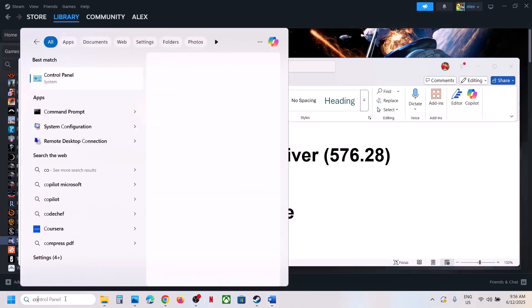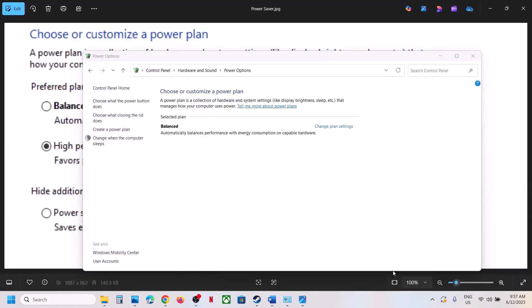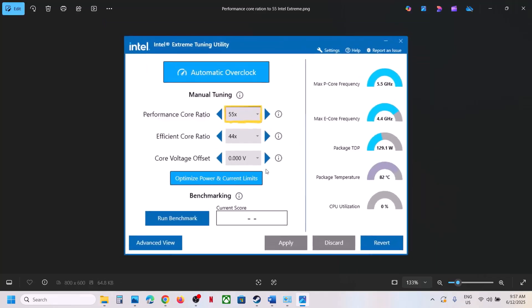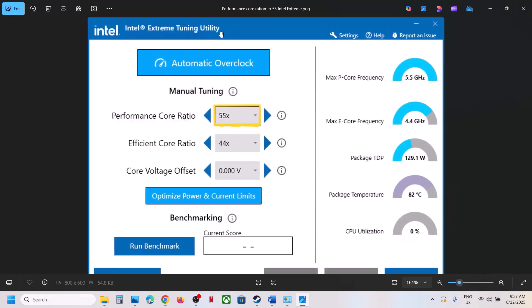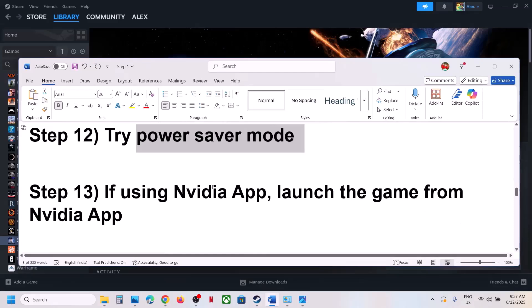The next step is to try Power Saver mode. Type 'Control Panel' in the Windows search box, go to Hardware and Sound, click Power Options. If you see the Power Saver option, select it and launch the game. You can also try Balanced and see which one works. If that doesn't work, if you use Intel Extreme Tuning Utility, go to Performance Score Ratio — if it's set to 57x or 58x, try lowering it to 56x, 55x, or 54x, then apply the settings and launch the game.